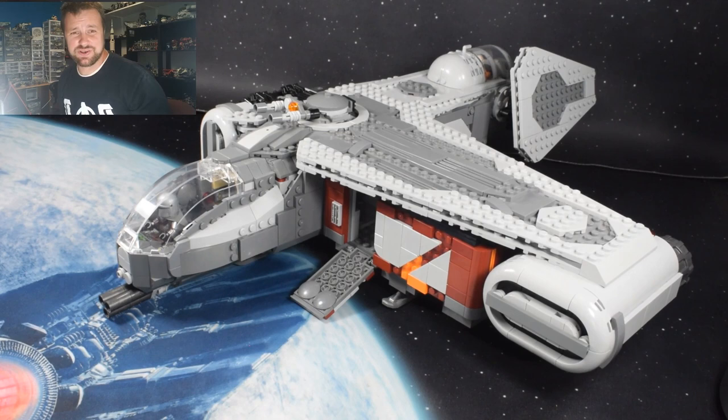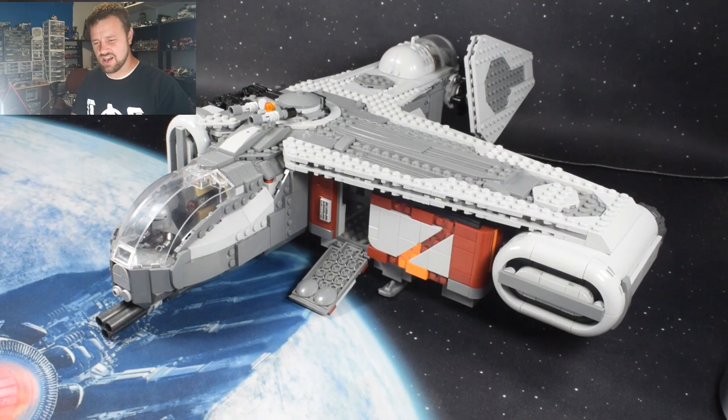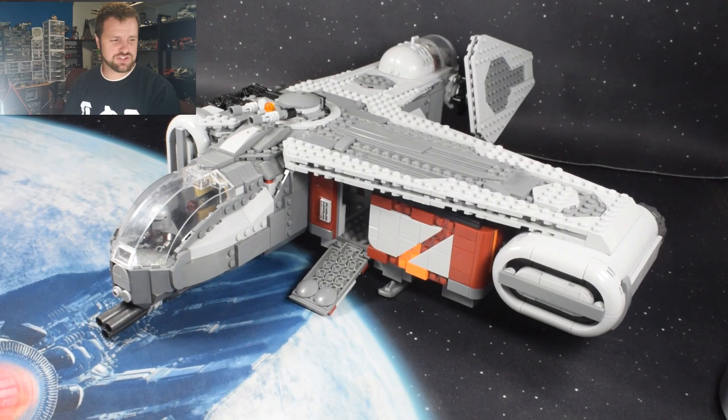I'm really proud of how the engines turned out. For the half-a-ship concept with the reattached engine I wanted these engines to be similar to the Razor Crest but elongated — squished. I didn't even realize LEGO had the pieces to make that work until I started building, and I was so happy the idea actually functioned. Unfortunately I can't really show you the inside without first showing you one of the coolest parts — the weapons of the ship.